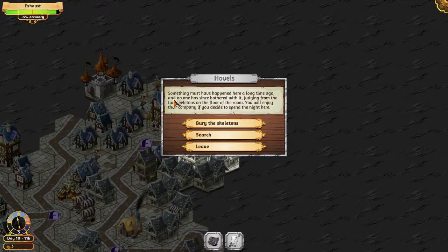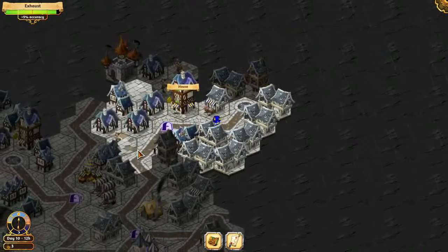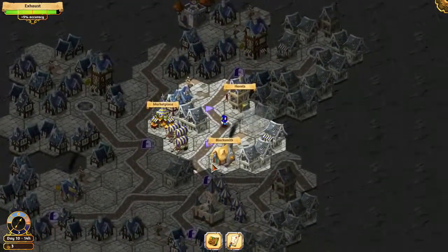Something must have happened here a long time ago and no one has since bothered with it. Judging from the two skeletons on the floor of the room, you will enjoy the company if you decide to spend the night here. Bury the skeletons, search all — I think we bury the skeletons. We get another ring for extra experience. I hope that just needs to be in the inventory to work with the other one — that would be really nice.